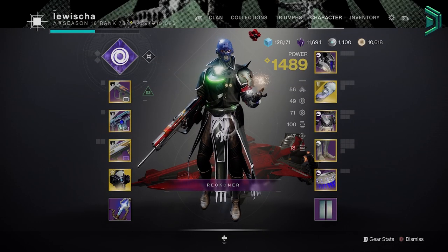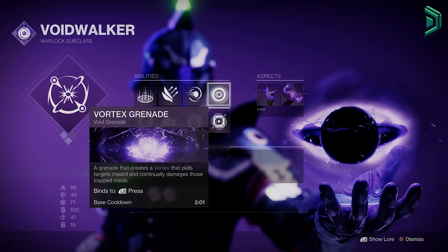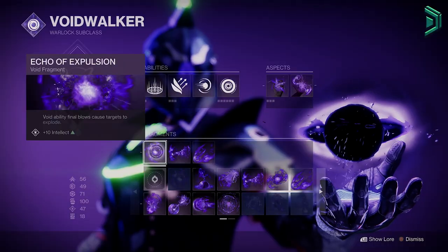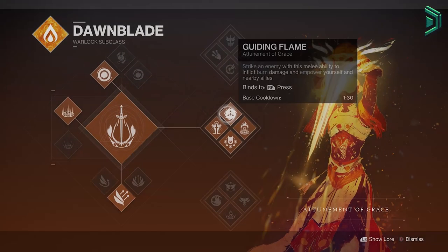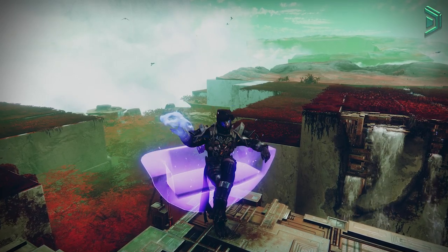Warlocks: you are running the exact same mod setup as the Titan, but you are also running void with Controverse Hold and a vortex grenade for infinite overcharged grenades. Aspects are Chaos Accelerant and Feed the Void — this will make you an actual god with instant health on every kill. Fragments are the same: Explosion, Remnants, and Undermining. The one unlucky guy who's going to be the team's saviour will run middle-tree Well of Radiance with the Lunafaction Boots for making your boss DPS less depressing. Card on screen for the void build.